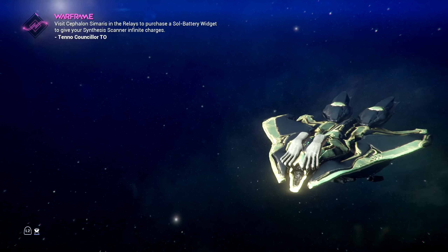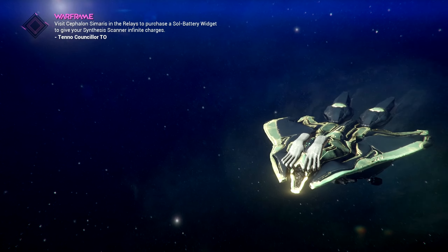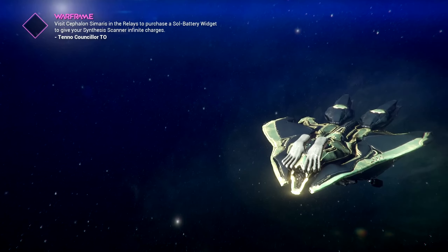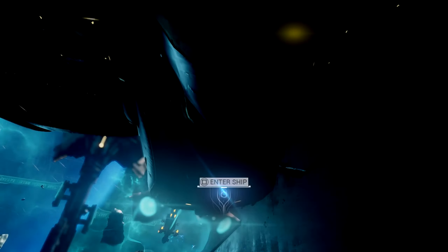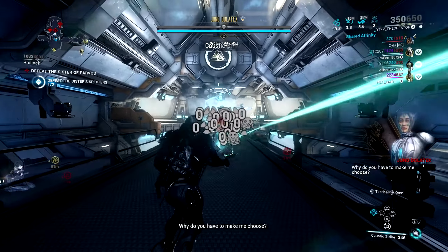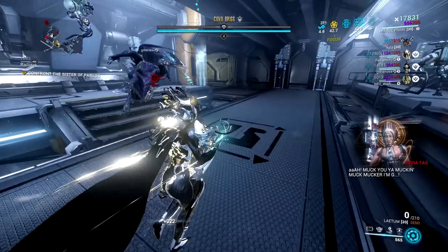We can go ahead and initiate the confrontation mission. It's similar to the Kuva Lich — you do a Railjack mission and then board the bigger ship to fight your Sisters. If there are multiple players in your session, you fight their Sisters as well. Every time you kill one, you gain a Corrupted Holokey. You also gain Corrupted Holokeys as a base reward for doing this mission, though I think it's just one. This one is actually easier — we just have to destroy two Crewships and two nodes instead of like 68 fighter jets. These players are ready to take down their Sister; one guy made his rank 5.